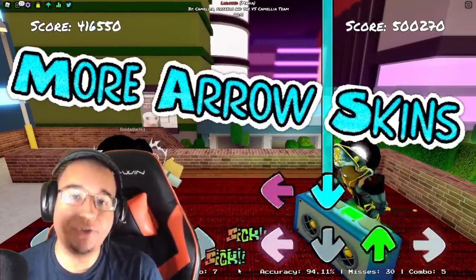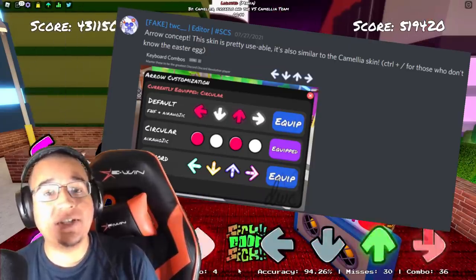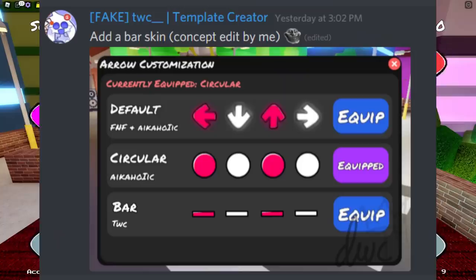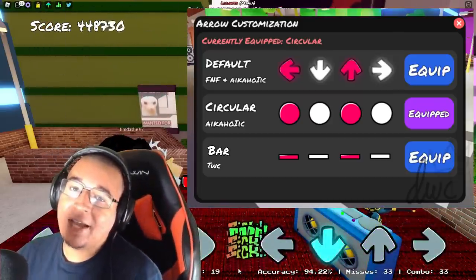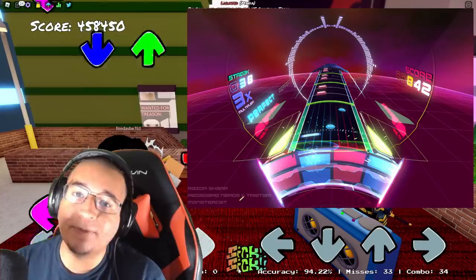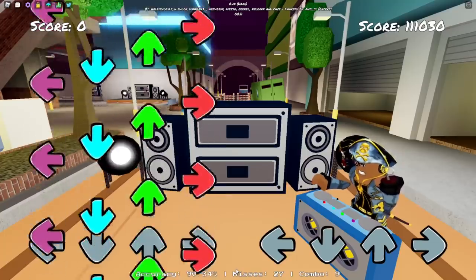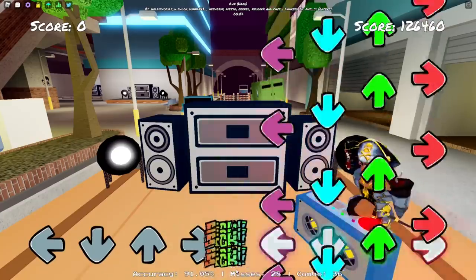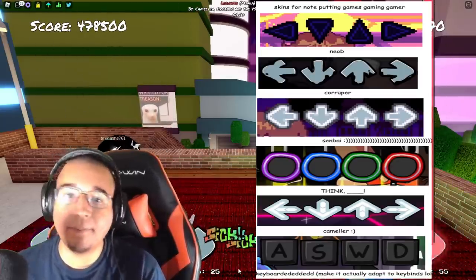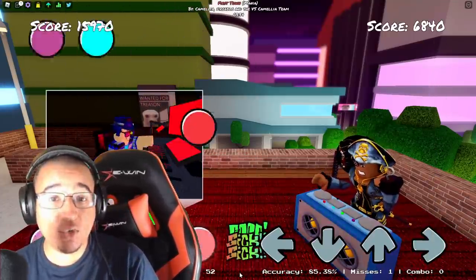Our last feature is more custom arrow skins. The community has put together a huge list of great options. First, there's TWC's bar inputs — basically skinny bars as inputs instead of arrows or circles, which a lot of people use in other rhythm games. It's going to be very useful for certain songs, like when you're playing against Bob, where you'll be able to see those inputs a lot more easily. Ryuko has also posted a picture of a ton of arrow skins from different mods, which will give players a lot more options to choose from based on personal preference.